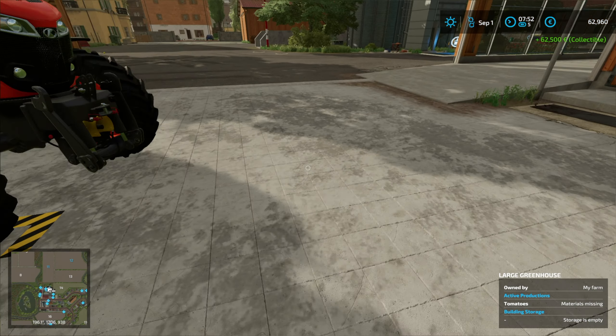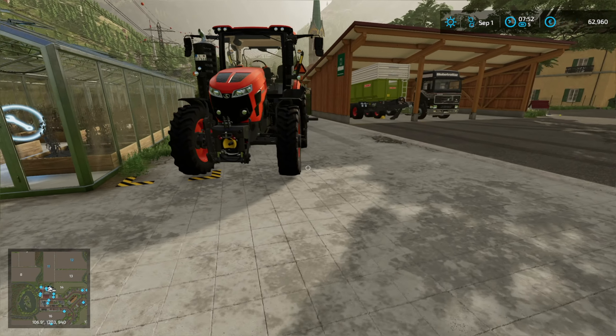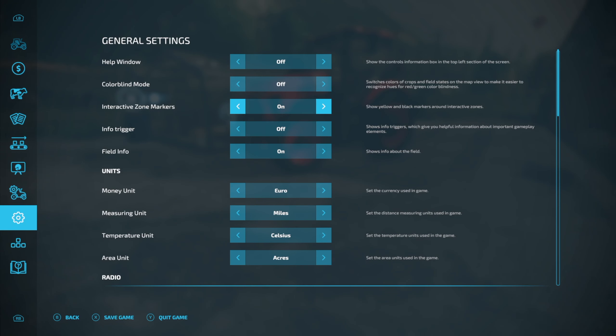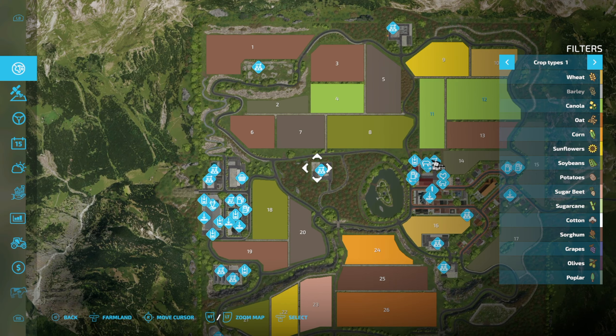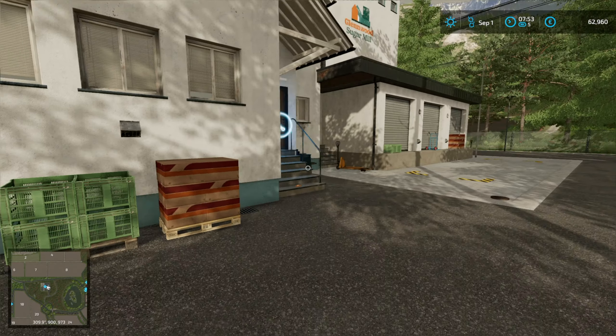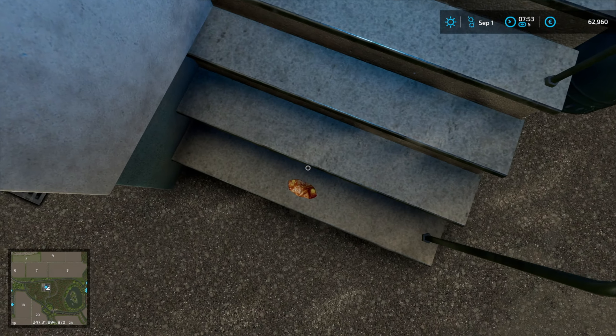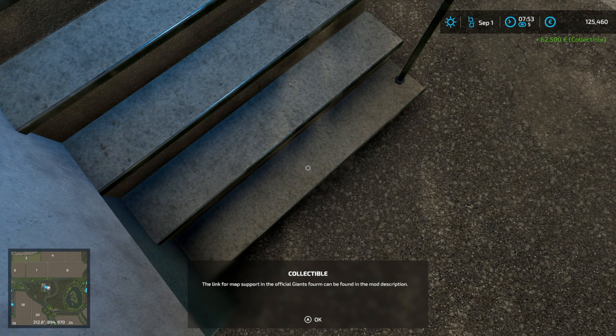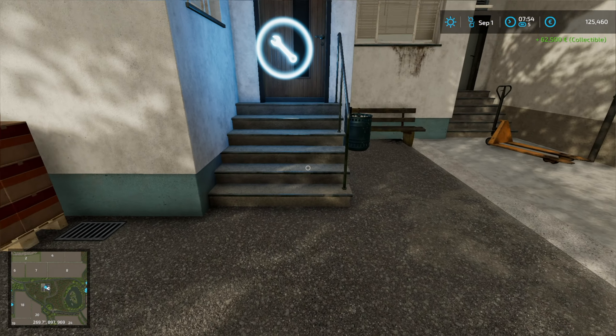There are 16 of these collectibles on the map and they might save us. I do know where one other one is — it's at the sugar mill. Let's visit the sugar mill; it's on the step here, a little pasty or something. It looks a bit like dog poop but it's not, it's a pasty.